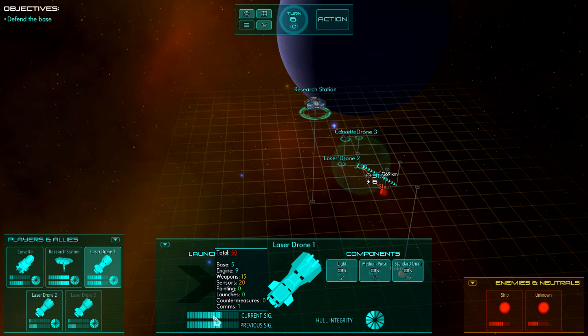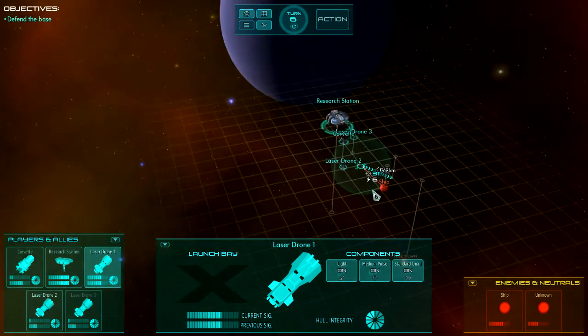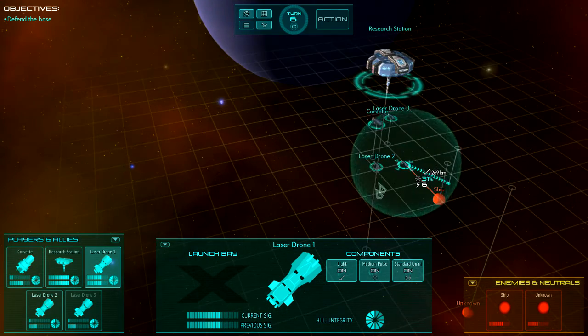The Comms value of 1 is basically the communication cost with your main ship — the Corvette — so you can keep control of that drone.